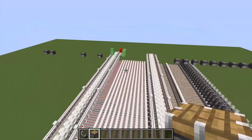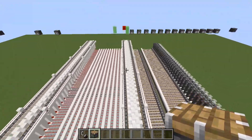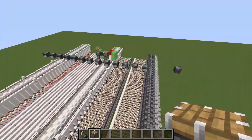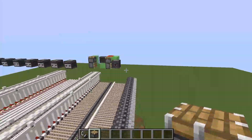The missile defense system consists of three parts. You have the detectors here — these are those giant strips of blocks — then you have some redstone that determines the speed of the flying machine, and finally the TNT system that accurately shoots at the flying machines.